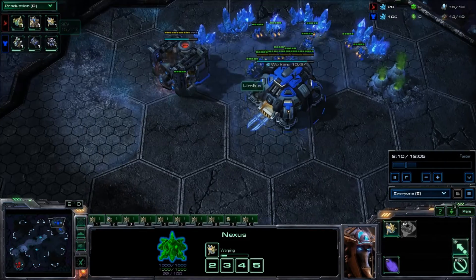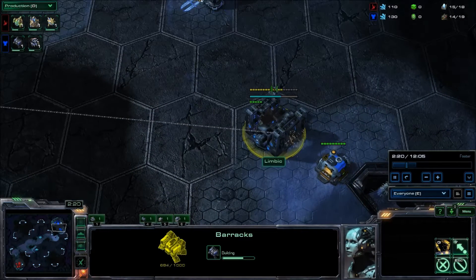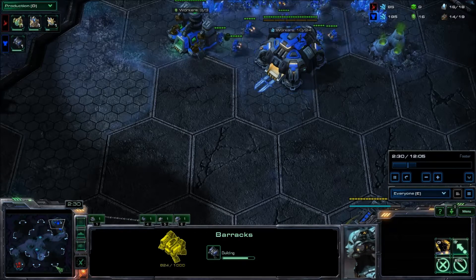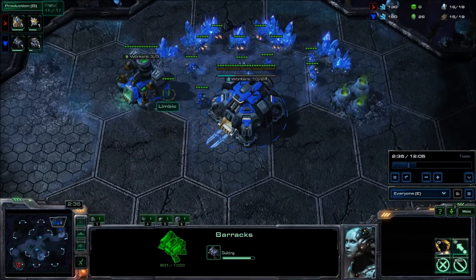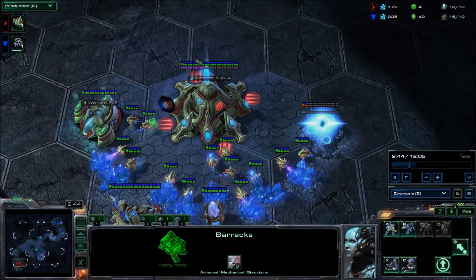Now I have already made what I believe to be a mistake, and that is not scouting with the SCV, even though I am going for the Reaper expand. This map is Shakuras Plateau, which means there are four possible spawn locations. I know that my opponent has not spawned here because on this map you cannot spawn vertically from your opponent. However, there are still two locations that he could be in.